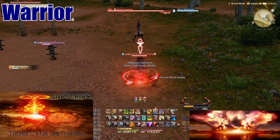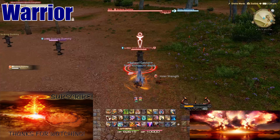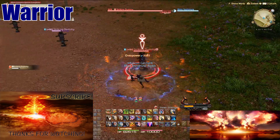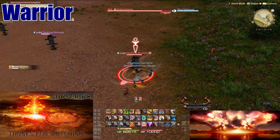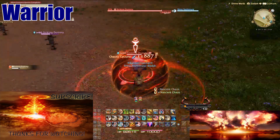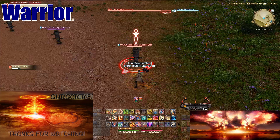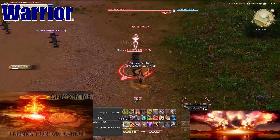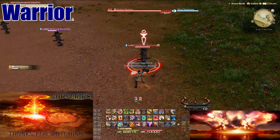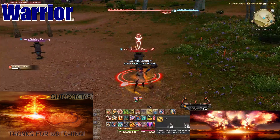You can press Primal Rend in between — and as a Warrior you actually have three dashes by the way. For AOE you use the second version of Fell Cleave. It's mainly just a one-two-three combo until your special stuff is ready, then you press everything at once and go back to one-two-three while keeping your buff up. The buff refreshes itself when you use the special versions of Fell Cleave. That's the entirety of Warrior's DPS combos.